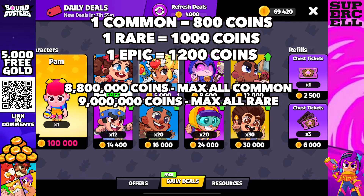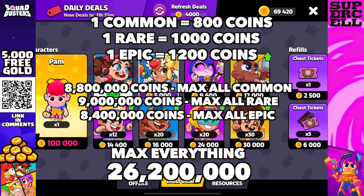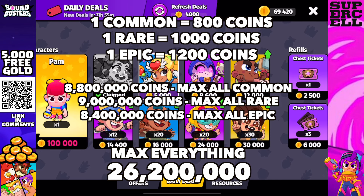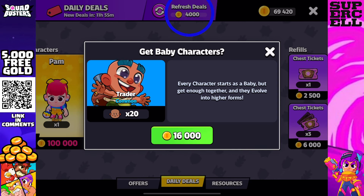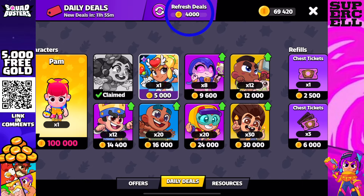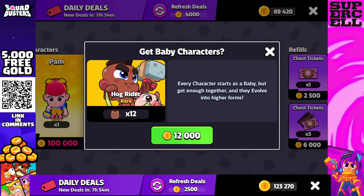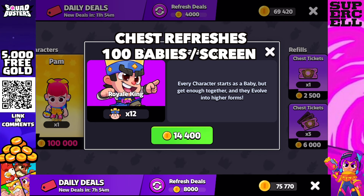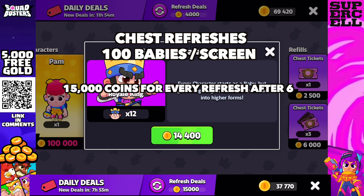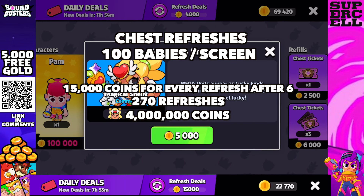To max out all existing common characters using shop purchases it would cost 8.8 million coins, and all epics would cost 8.4 million coins, for a total of 26.2 million coins. But this doesn't account for refreshing the daily deals. At the top of the screen it says 4,000 coins to refresh — it starts at 2,500 at the beginning of the day and maxes out at 15,000 coins per refresh after about five or six refreshes. Factoring in chest refreshes — 100 babies per screen at 15,000 coins per refresh — that's a minimum of 270 additional refreshes, or another 4 million coins.